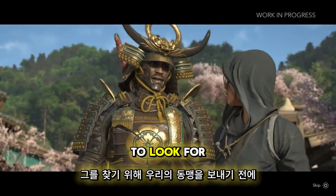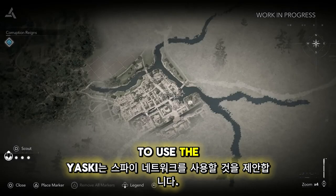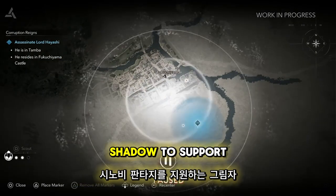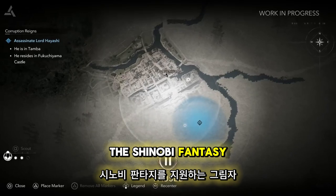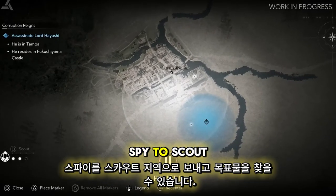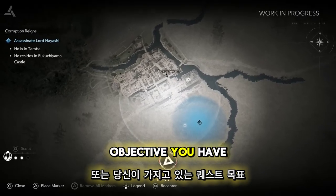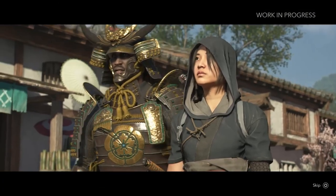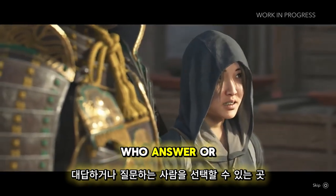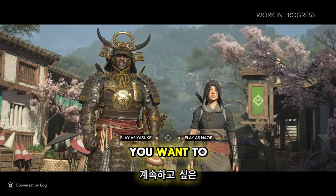In this sequence, Yasuke is suggesting to use the spy network. It's a new system introduced in Assassin's Creed Shadows to support the shinobi fantasy and help the player find their objective. You can send your spies to scout areas and spot your targets or the quest objectives you have. Sometimes both characters appear in cutscenes where you can pick who answers or asks questions, and at the end you can also pick the character you want to continue with.